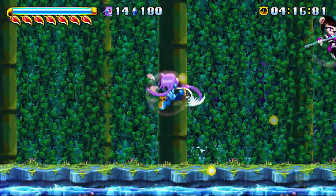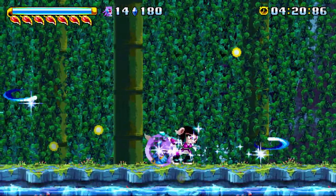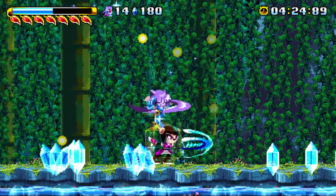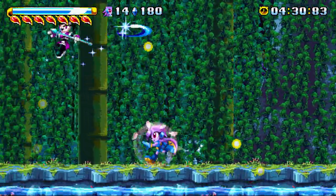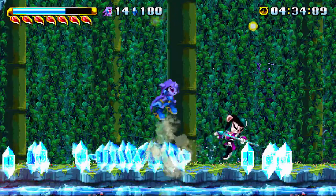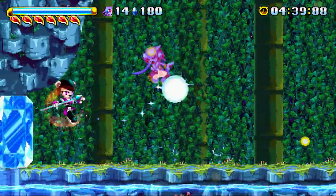Here we have a mini boss — Mira. She uses the shields that you can use, and it takes a few hits to take them off, then you can actively hit her. She has a ton of ranged attacks, like her spear beam and a boomerang thing. She also has ice-based powers which she'll try to trap you with.